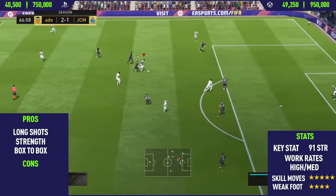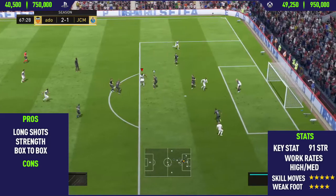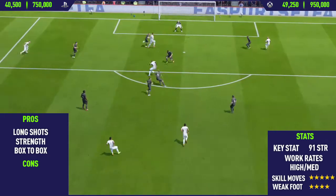The next goal, we do a nice ball roll into a Waka Waka, showing off his power and pace running past a few players. Then a step over into another Waka Waka, and he finishes it very nicely into the top corner.